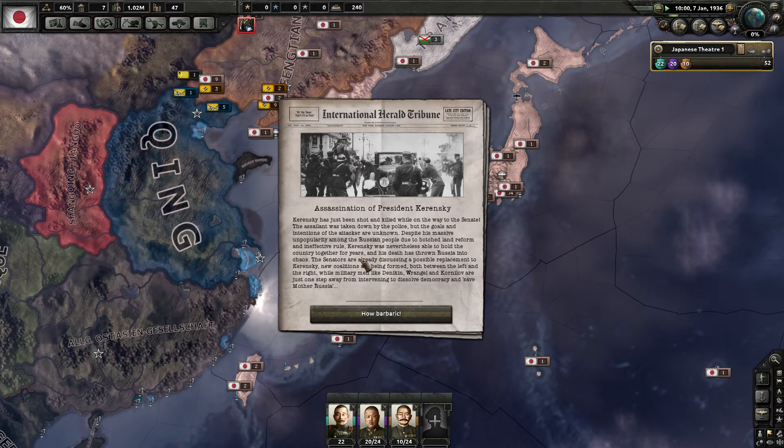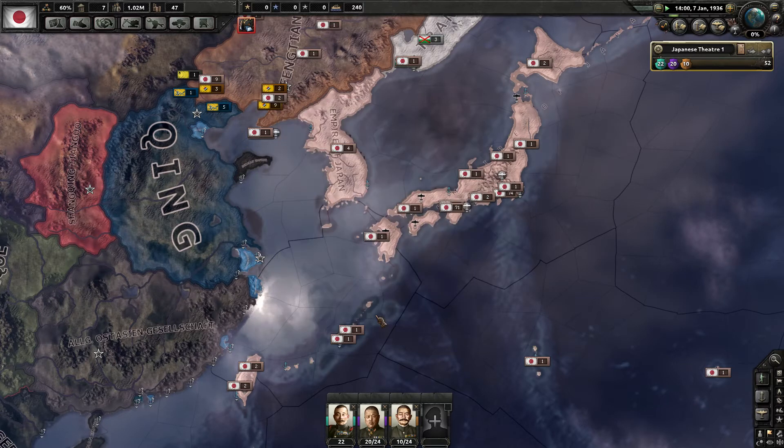That was Russia — Kerensky was the President of Russia and was shot. As for what happened to Lenin, I'm not really sure.